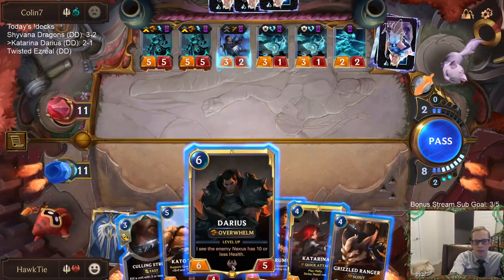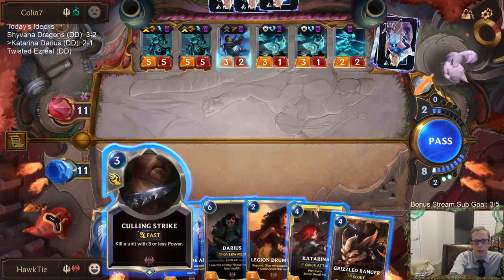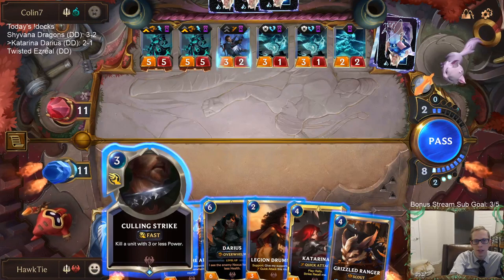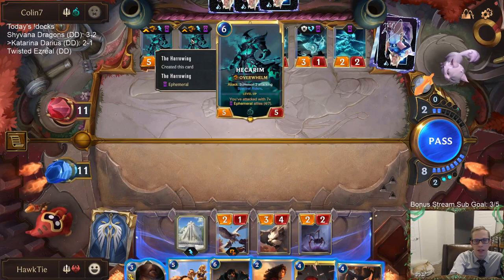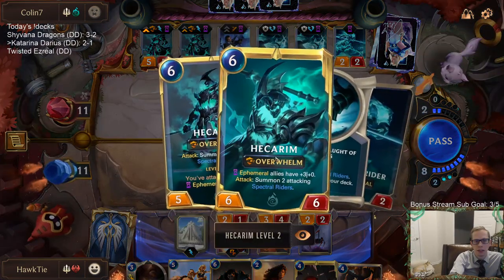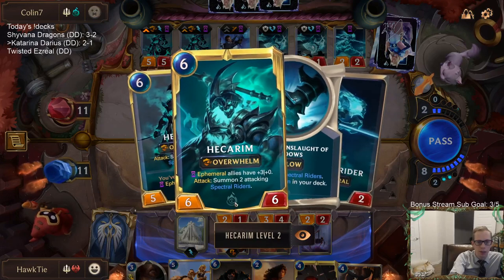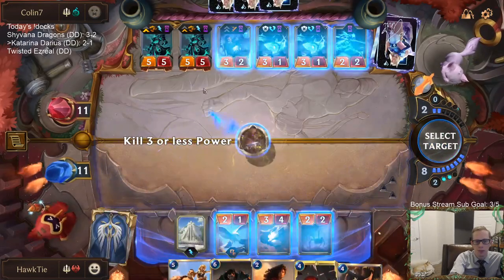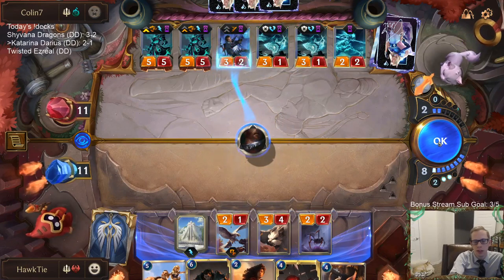We're going to have Culling Strike — I have to use it right now. Because once these attack, they level up and all Ephemeral allies get plus three, so I won't be able to Culling Strike anymore. I need to kill the solution so they don't get two attacks.